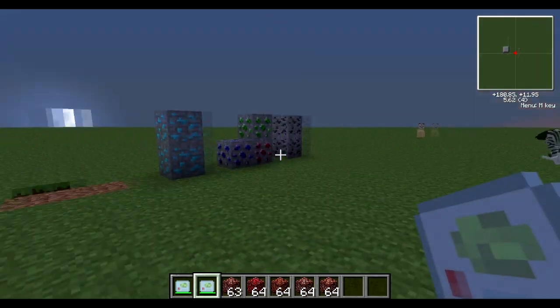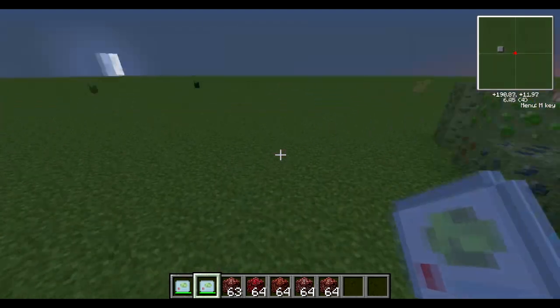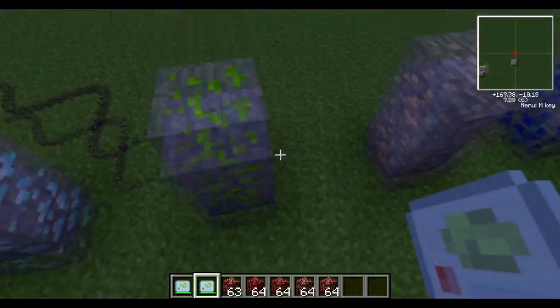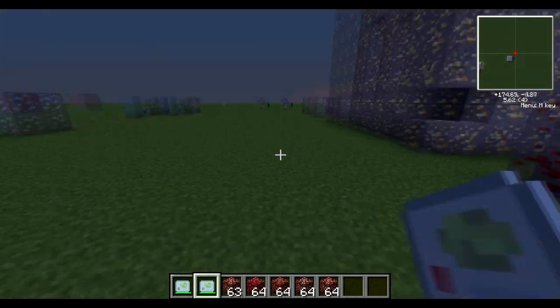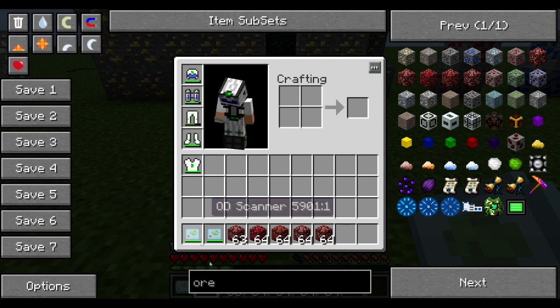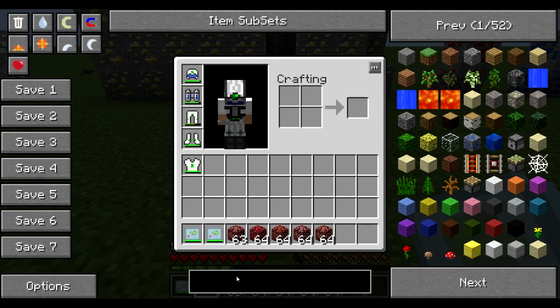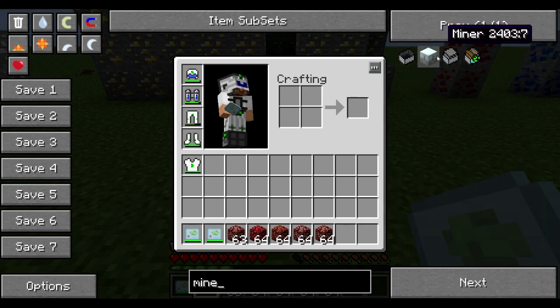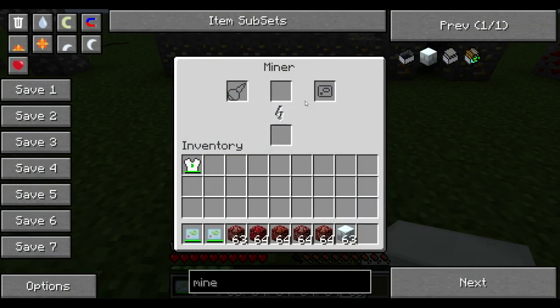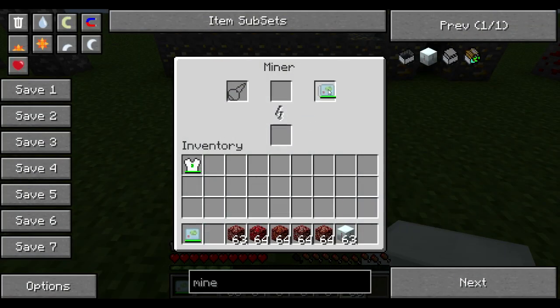That was quite brief. Let me know if you like these mini tutorials on just one or two items from a mod. These are from the IC2 mod, by the way. I'll cover one more point - the miner. If you put an OV scanner in the top right corner of a miner, the miner can actually dig out a 9x9 area below it.